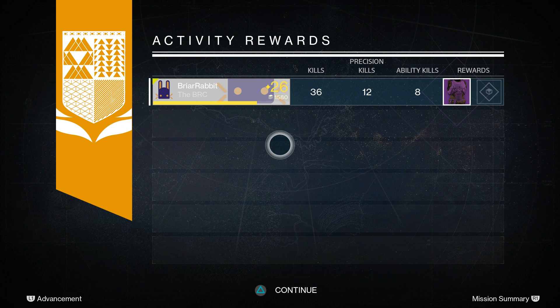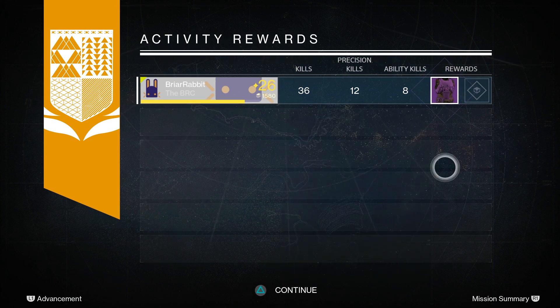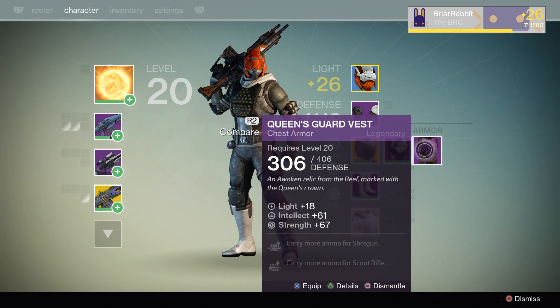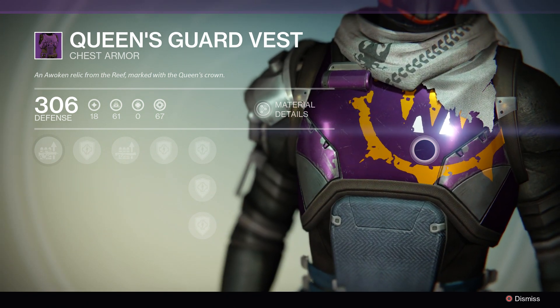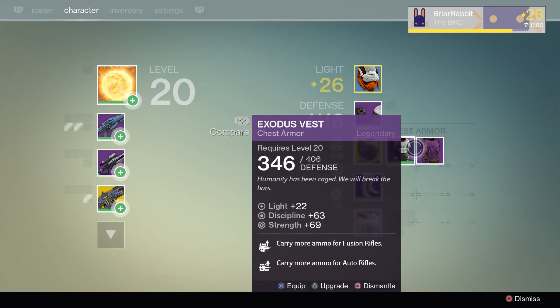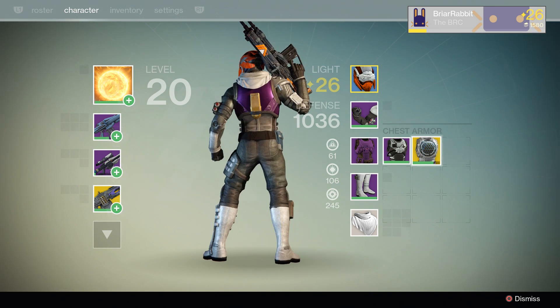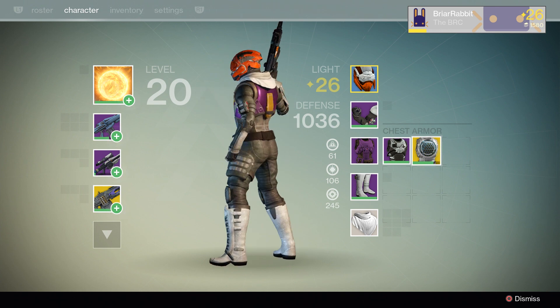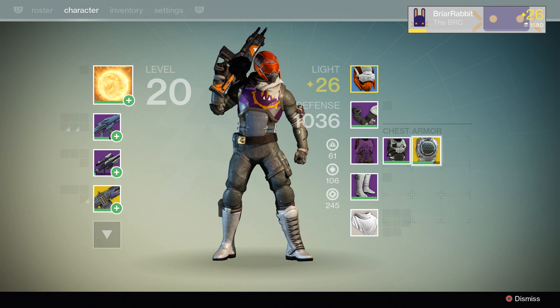It doesn't matter if you have a Warlock, a Titan, or a Hunter — it's always going to be a chest armor and it's always going to have this kind of purple look to it. I think it's pretty cool looking. It was very easy to get — without a doubt the easiest piece of armor I've gotten so far. It's purple and gold with a little bit of silvery detail, and the stats are pretty good. It's a pretty standard piece of legendary armor, but you can only get it from the Queen. I won't be using it much because I've already got an exotic chest piece, but if you're still looking for legendary chest armor, this is a very easy way to do it.